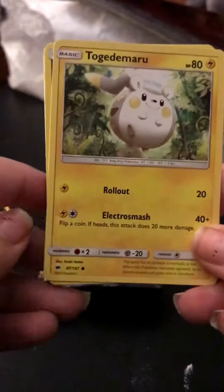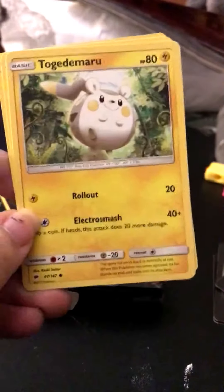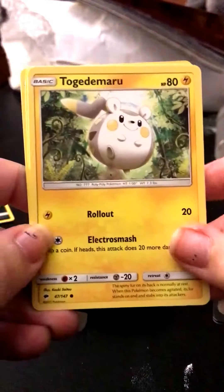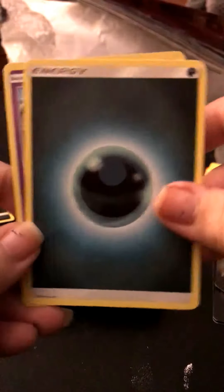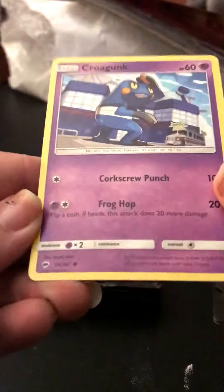Pull rates in general, even with regular packs from like Target or Walmart or anywhere, for Sun and Moon are still very, very hard. Togedemaru, Darkness Energy, and a Krokorok, which is just a common.